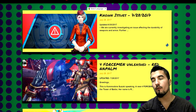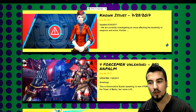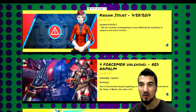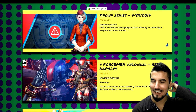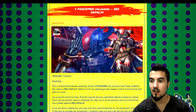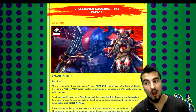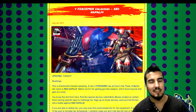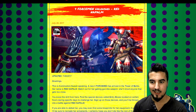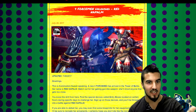The big thing everybody's been talking about is the Four Forcemen Unleashed: Red Napalm. She is the War Assembly, so I think the order is going to be DOD, War Assembly, Candy Wolf, then Milk. She's based on ranged weapons — she has a chain gun that's absolutely bonkers, with shotguns and assault rifles on it.